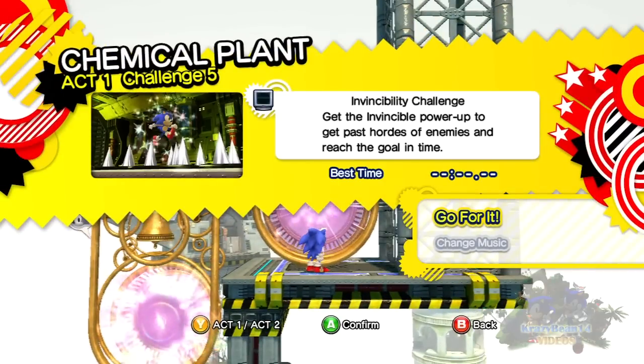Chemical Plant Act 1 Challenge 5 - Invisibility Challenge. Get the invisible power-up to get past a horde of enemies and reach the goal in time.